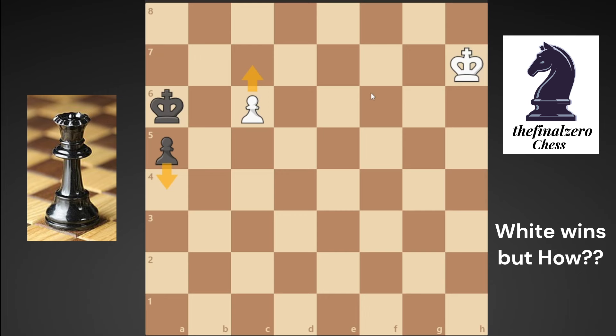It looks impossible for white here to draw. Your pawn is very far from your king, and black's pawn is also very far and he is going to promote to a queen. There is no way for white here to draw, but there is only one move and one way in order to draw here with white. If you are a skilled chess player around 1500, you can pause the video and try to solve it.